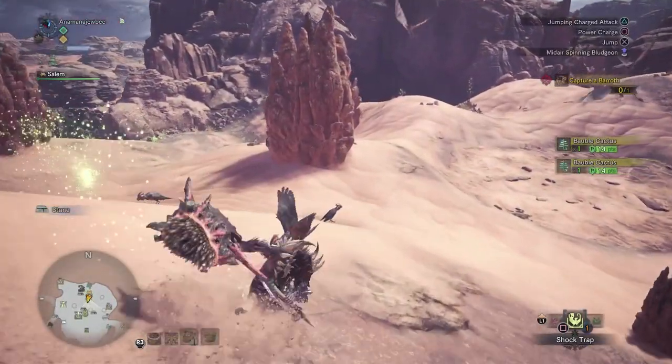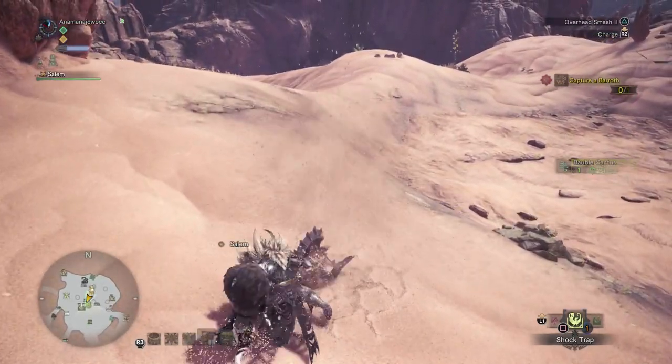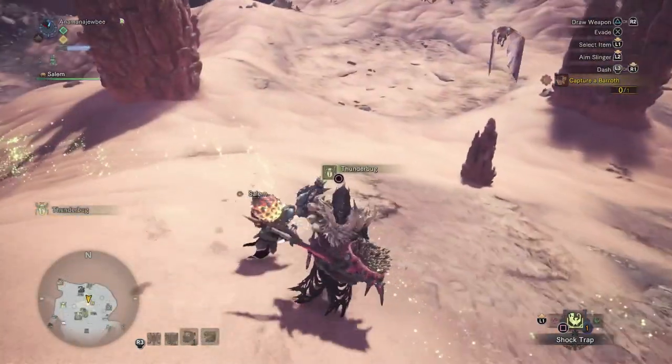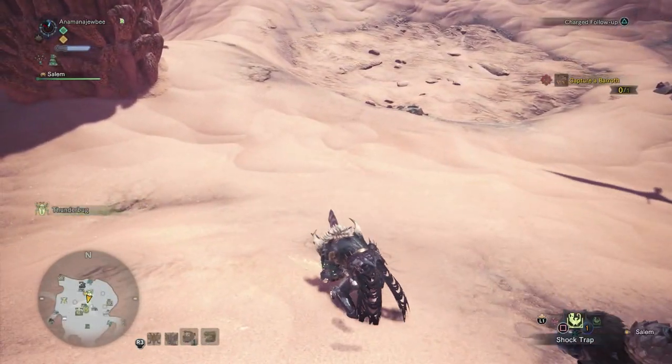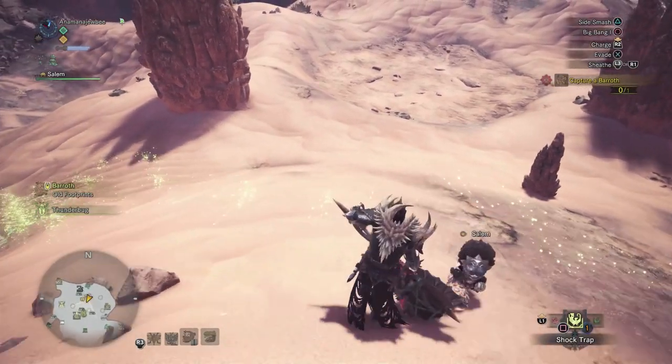Alternatively, if you slide with the hammer, I'm using the charge attack to do the spin attack because I find the best opportunity to mount is during that attack, since it hits multiple times. Otherwise, you can just do a normal attack while sliding and have a chance to mount the monster, because you're doing that jump attack to get on top.